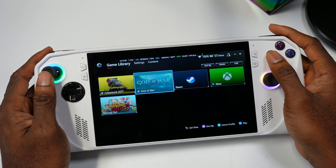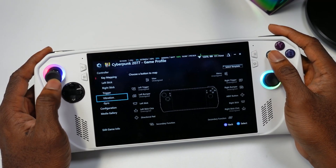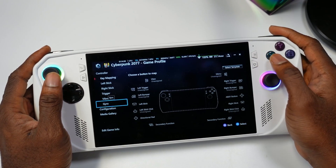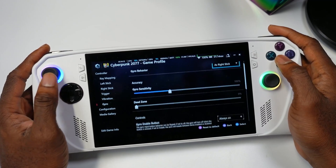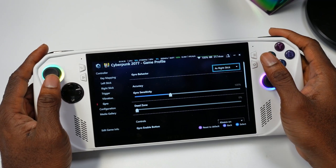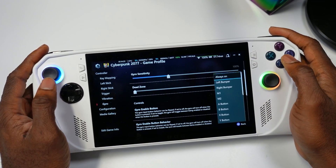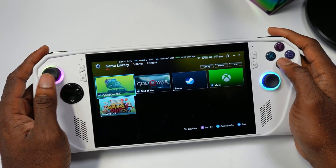The next feature added with Armor Crate is that you can now set gyros per game. You open up the game, go to Gyro, and here's where you can set your gyro — this is for Cyberpunk. You can set it as your right joystick, set it to Always On, or customize it to a button if you want.